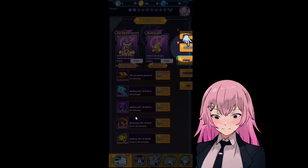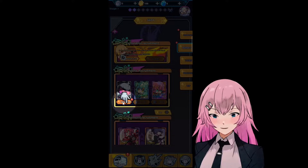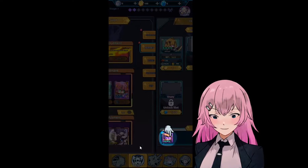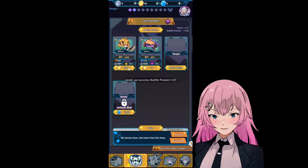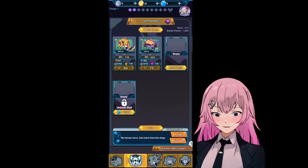Recruit more heroes to help out Alfred. We can summon Storm, a 4-star hero. Upgrading heroes can make them stronger. That's how we can use all those gold.